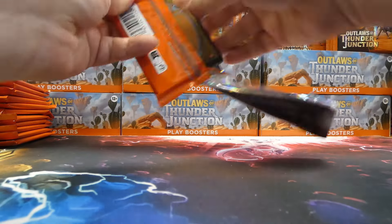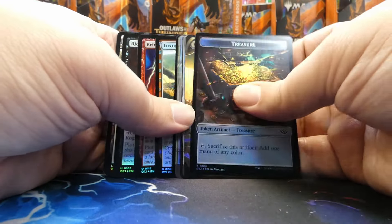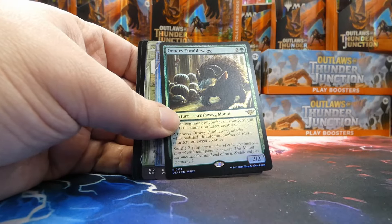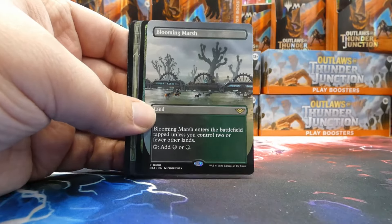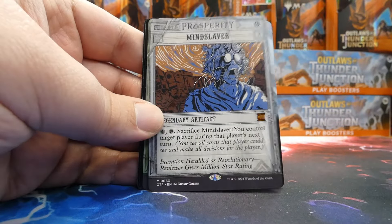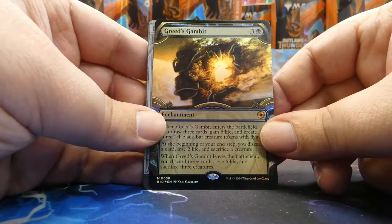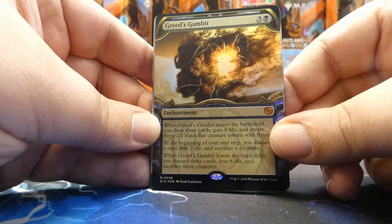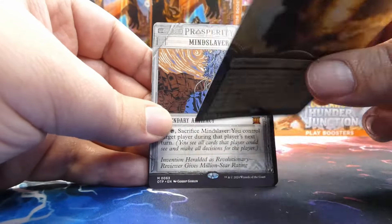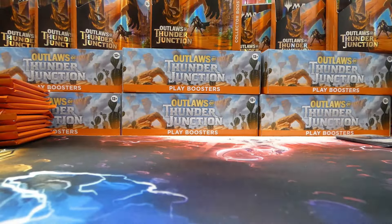So these Collector Boosters better cooperate. We start going from back to front. We've got the planes full art, Buried in the Garden, Repulse in foil, Ornery Tumblewog foil rare, Blooming Marsh borderless, a Sand Scout rare from Commander borderless, Mind Slaver mythic from the Breaking News cards, and a foil alt art Greed's Gambit from the Treasure Vault. A little pringled, not gonna lie, but look at that in foil — that looks really cool.